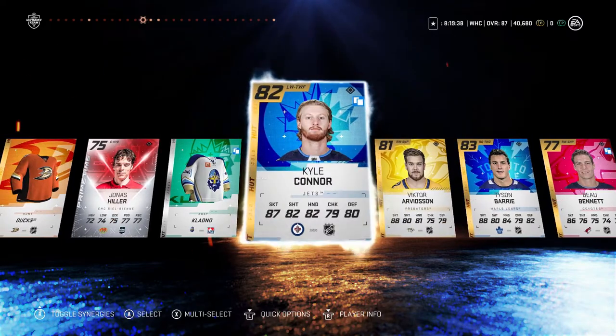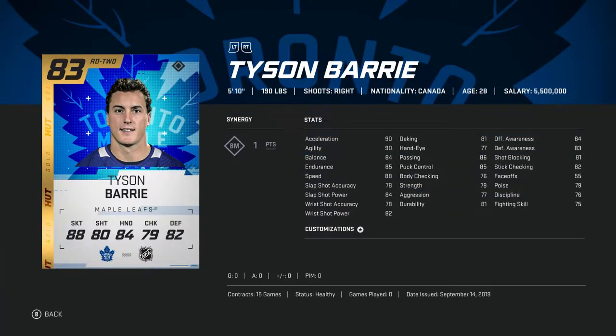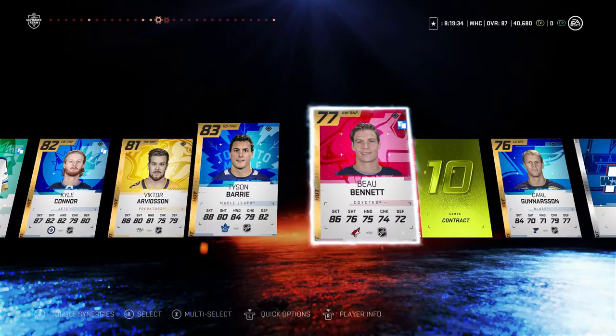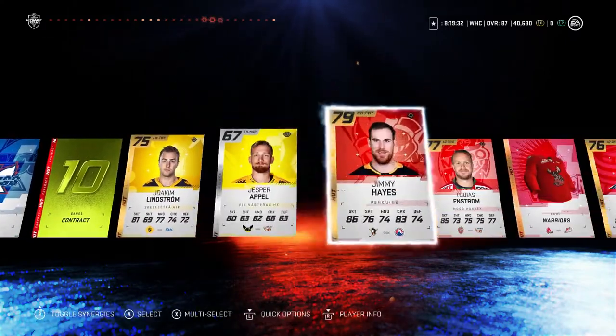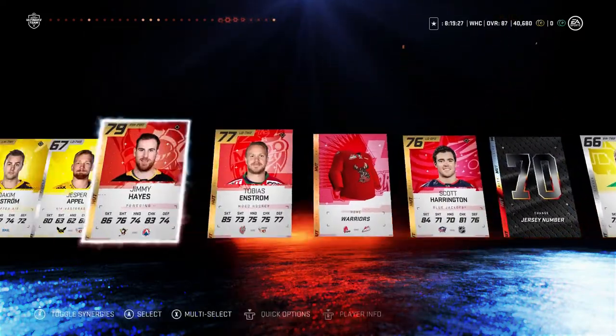Kyle Connor I could definitely sell. Tyson Berry I might sell, or I might keep him for my team based on how much he goes for. And in terms of all the mid-70s, they're probably just going to be sets.